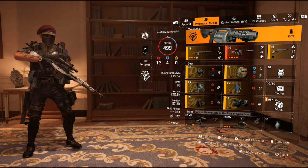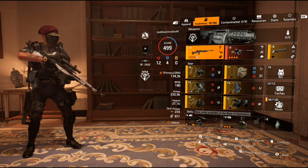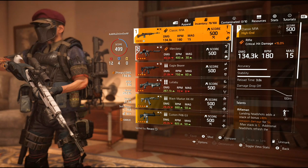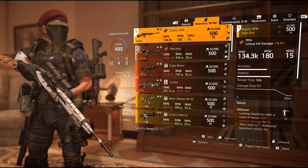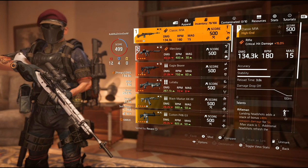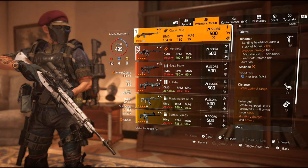Now let's get into the weapons. Primary is a classic M1A, secondary Merciless, and then a double-barrel sawed-off shotgun. The classic M1A is hitting at 134.3k base — this is not with any of the buffs active, and trust me, there are a laundry list of buffs in this build. Starting off with the talents, I have Rifleman. Landing a headshot adds 10% weapon damage for 5 seconds.